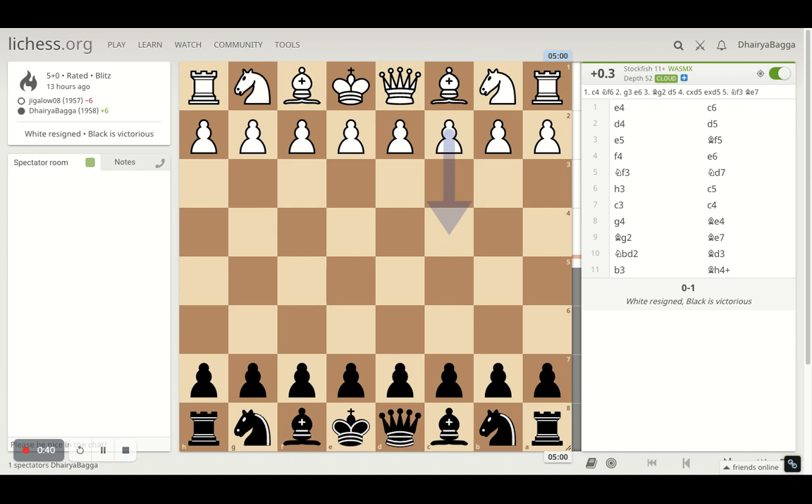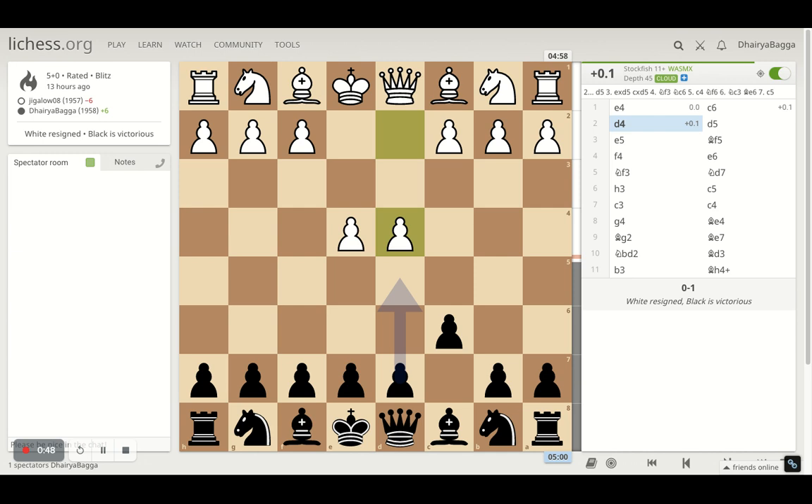Let's analyze the game and see what happened. My opponent started with e4, I played c6 — the Caro-Kann defense. Opponent goes for d4 and I played d5. Now the opponent can take and make it an exchange variation, but instead went for the advanced variation by playing e5.